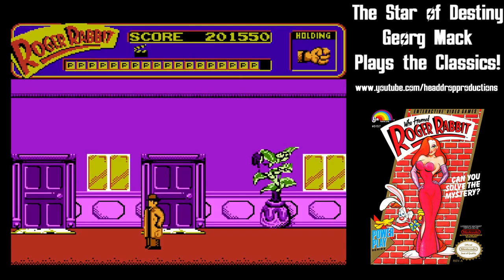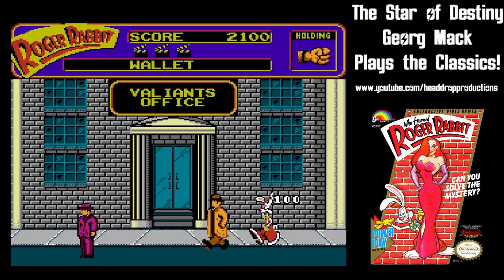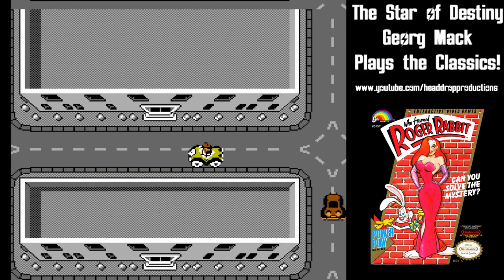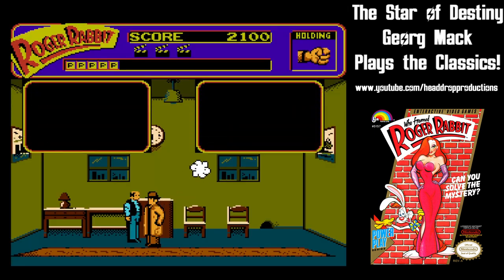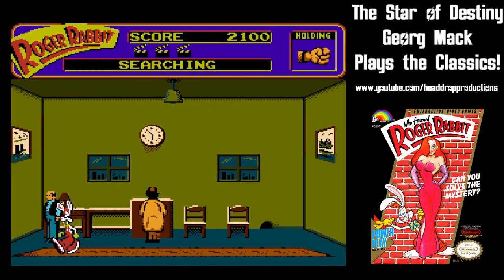The game starts in Eddie's office, and other than the wallet on the sidewalk and then in his desk, item placement is randomized. This makes the game a massive chore to play, as you're stuck going from building to building looking for the items you need to make progress. When people walk on screen, you can talk to them, and they might tell you if there's an item in the building or not.